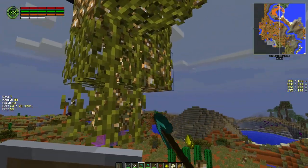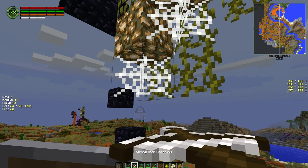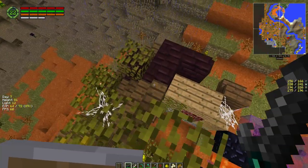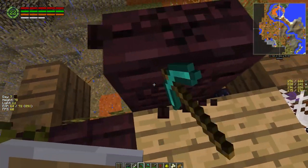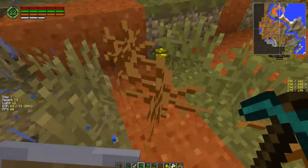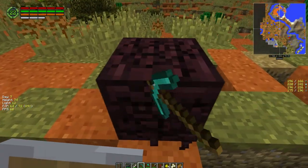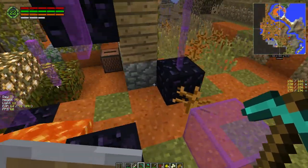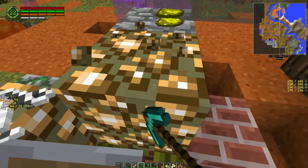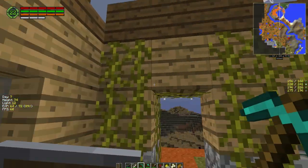We're going to grab this stuff and cut this. Now we don't need as much nether brick as I'm grabbing, but I'm grabbing it because I might want to make stuff out of it. Let's grab it as we break it. We're not going to hit up that other place today — we did strip this place down pretty good.